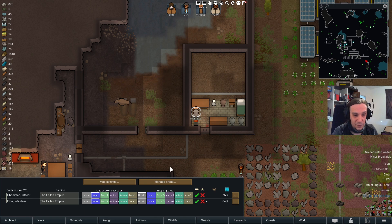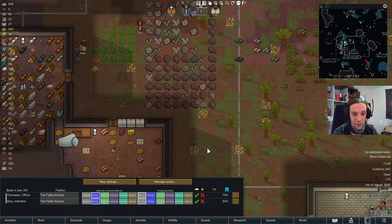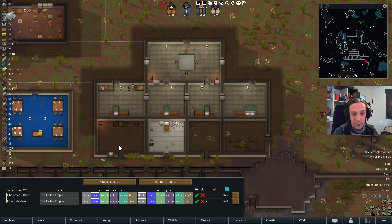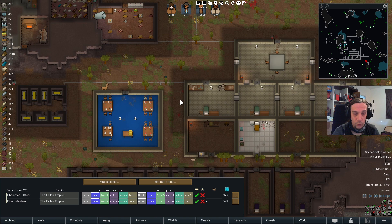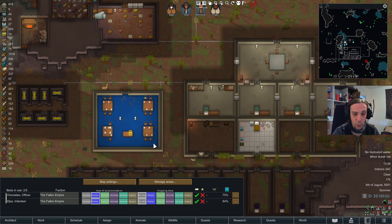Once you have all these things set up, you can also designate where your guests will live. You could set up a separate area where guests are hosted to avoid them strolling around your colony. There's also the option to set up a shopping area, but more on that in a moment.